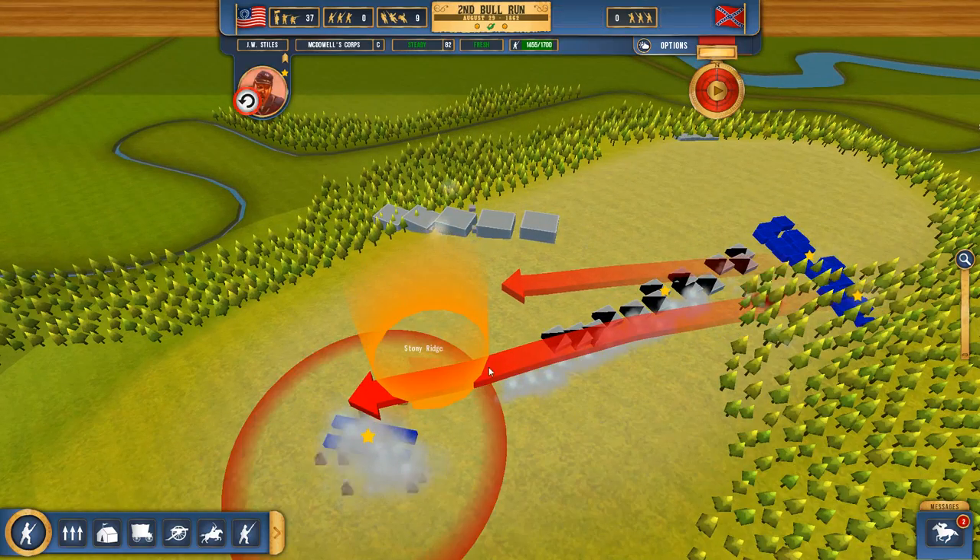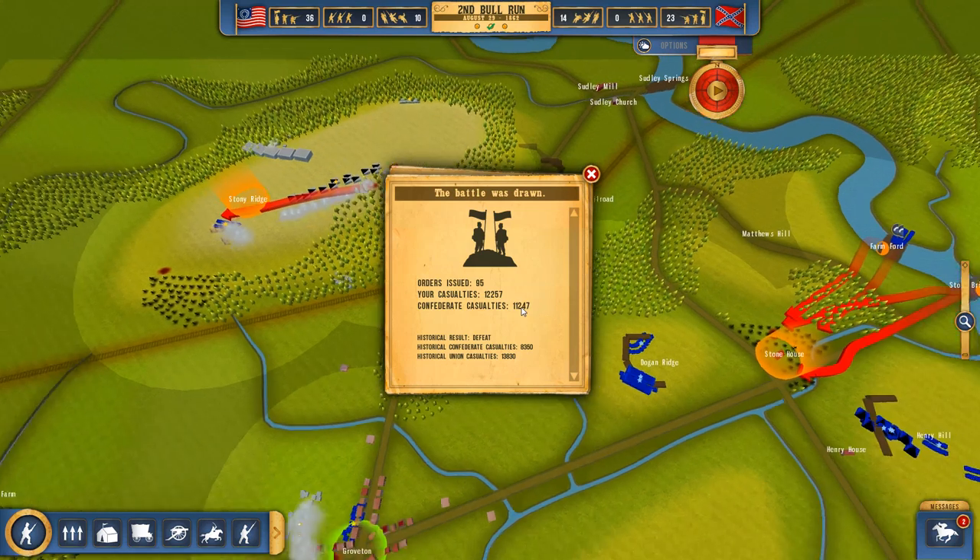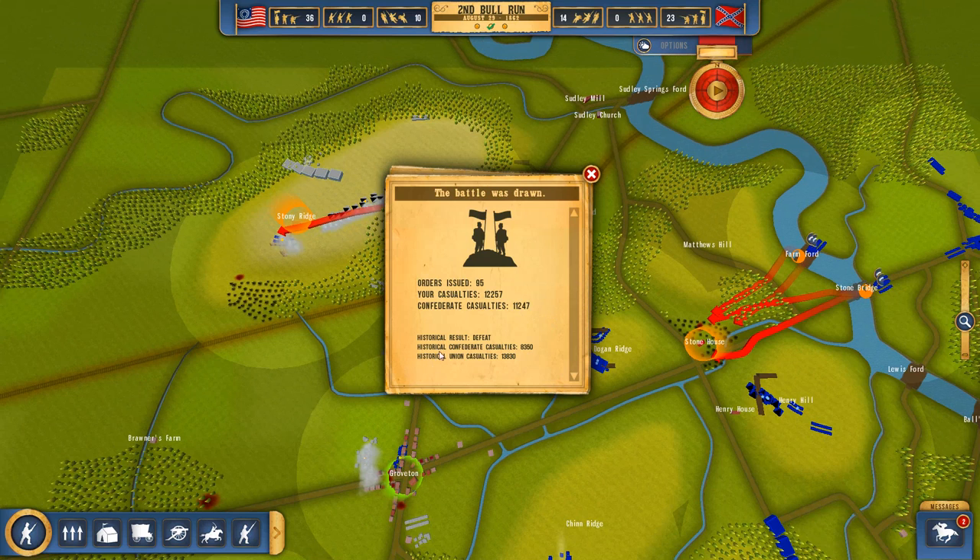There we go — it looks like we've uncapped Stony Ridge. We'll get our troops moving forwards in that area. Well, it looks like the battle is a draw. We didn't necessarily lose, which differs from the historical result, but we couldn't get a victory either. That is the second Battle of Bull Run. We took slightly under the historical casualties and dealt slightly over — so that's fair enough.